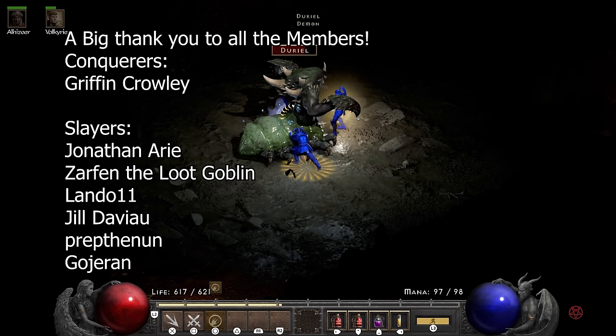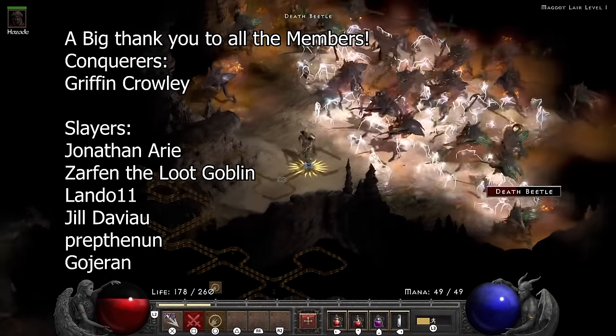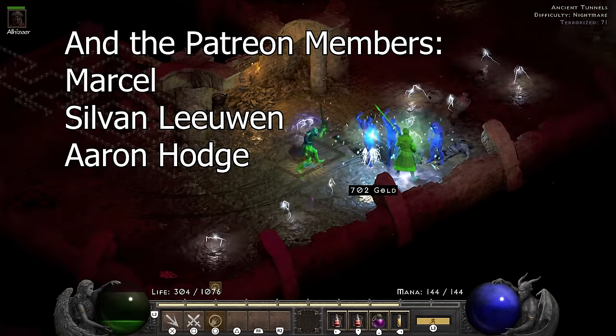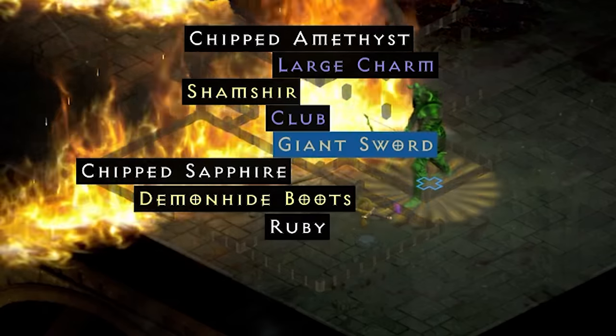I love it when a plan comes together, which it didn't, here, at all. This character started off as a rainbow run, which means every difficulty with another elemental type of damage. Instead of my carefully planned out run, I got this one, so let's talk about it.